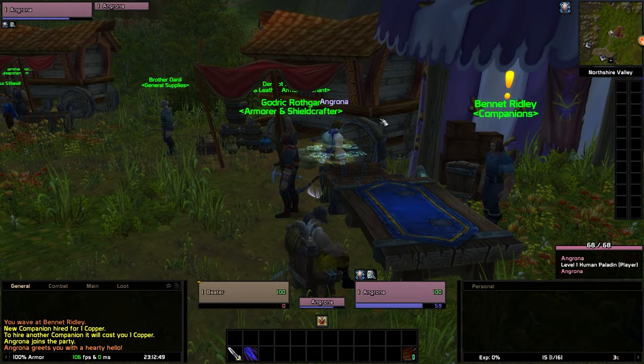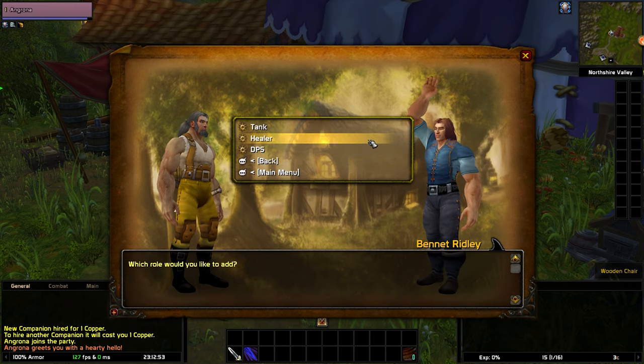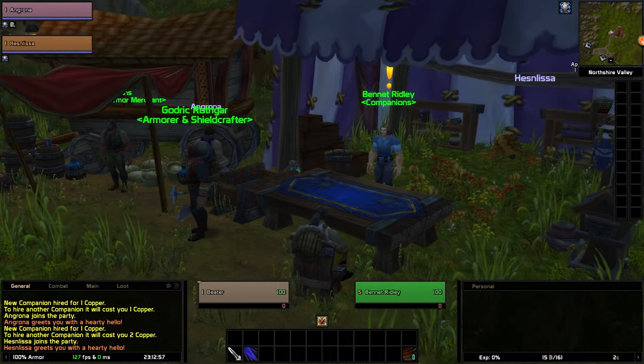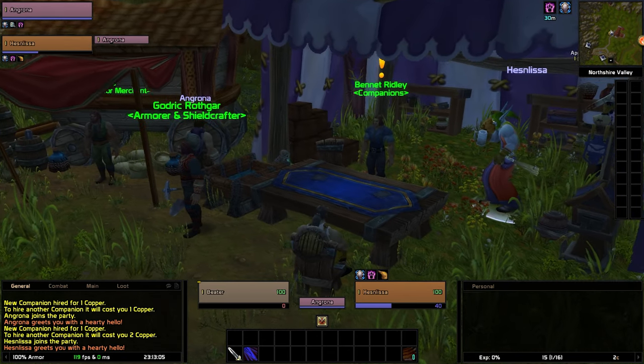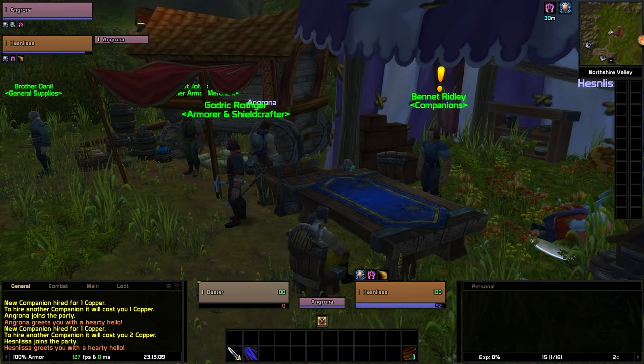On the other hand, if you choose to hire by role, they will be granted a random valid class, race, and gender. Be aware that in the late game, choosing their race could be important because different races have different racial abilities and the companions make use of them — such as dwarf priests who cast Fear Ward.